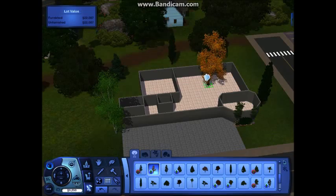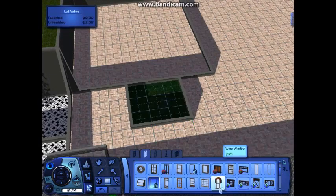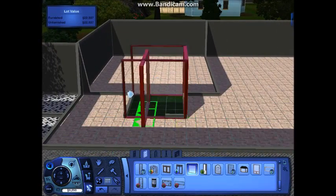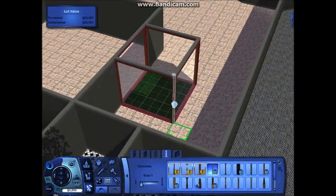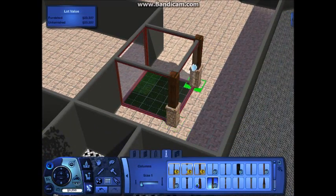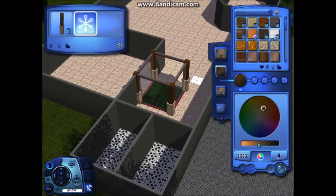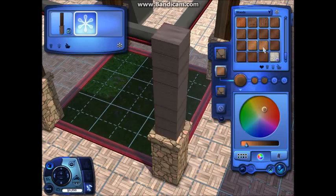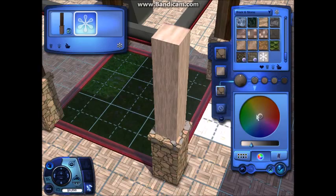That little part right there where I had trees — it's like a little inside area. As you can see, I'm putting glass on it. I got this idea from Delegracy's hospital speed build — I was watching the part where she was doing that inside garden area through the glass, and I thought that was a magnificent idea, so I decided to do it myself. I think it turns out pretty good in the end.